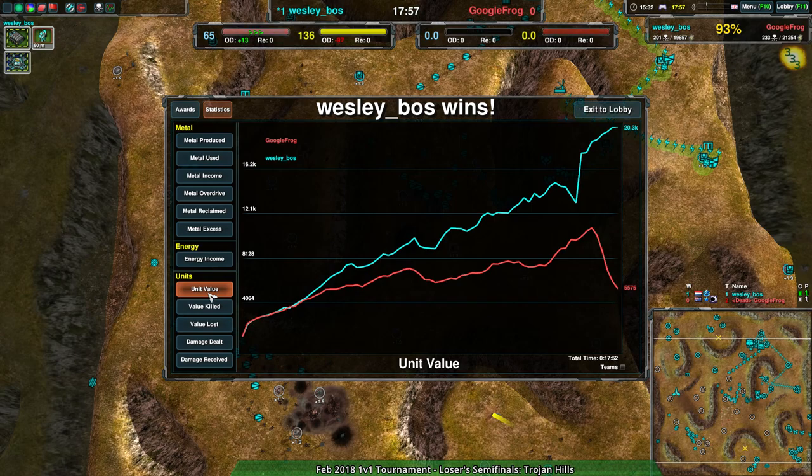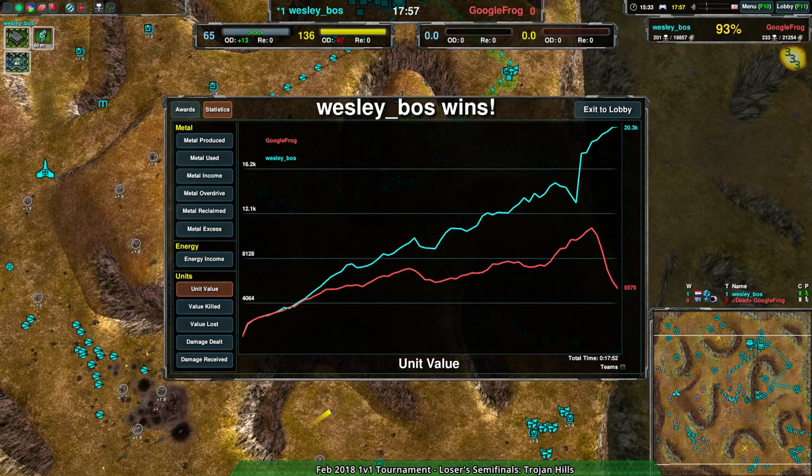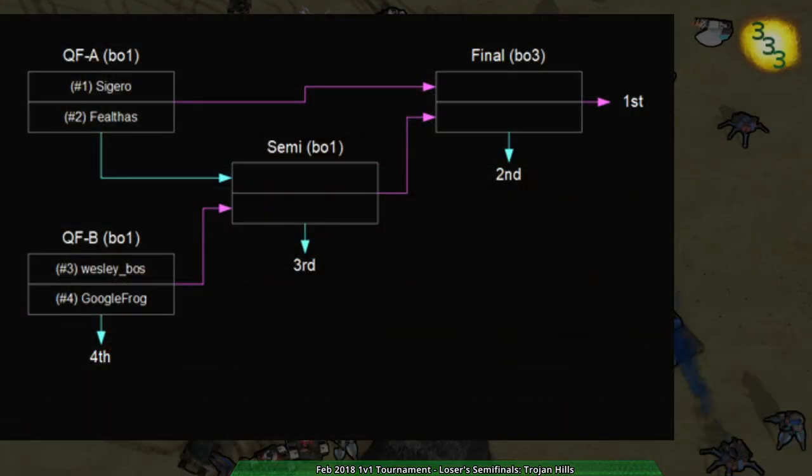Well done. So Wes is going to be fighting against Fielthos in the loser's finals. And Goofrog — well, they got fourth place, which is respectable. Definitely. Now, at this point we have — I don't know if the bracket's going to be updated for this, because this is not Challonge, so it's a little bit wonky. But if it is updated, then at least we can show... not yet, okay, whatever — it'll be updated eventually. So the next match is going to be Fielthos and Wesley. There we go.